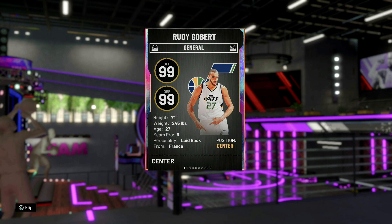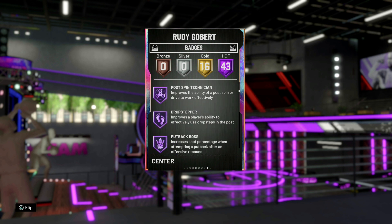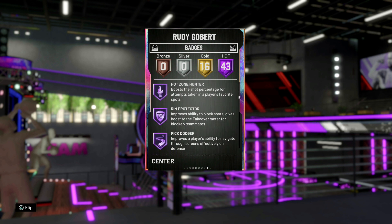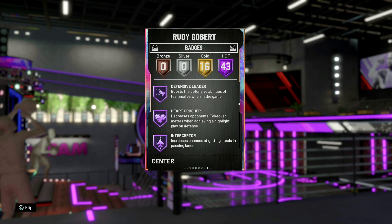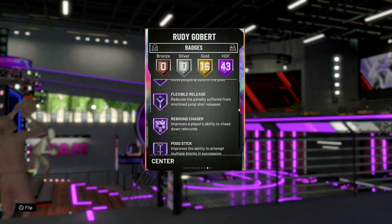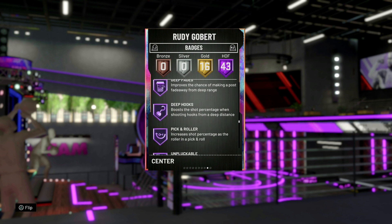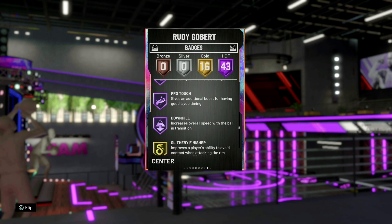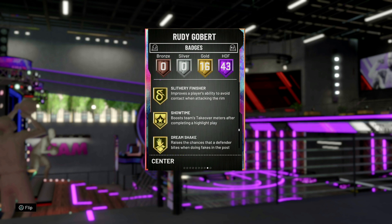This card should be pretty decent — maybe he'll be a defensive monster. We'll see if he can hit some open shots; we'll have to take some jumpers with him. Hall of Fame badges: Brick Wall, Quick Draw, Perfect Maestro, Pick and Popper, Ice in Veins, High Zone Hunter, Rim Protector. He's got all the defensive badges — Clamps, Defensive Leader, Heart Crusher, Intimidator, Rebound Chaser. So he'll be able to play that D. Deep hooks, Unplugable, Quick First Step on a Rudy Gobert.